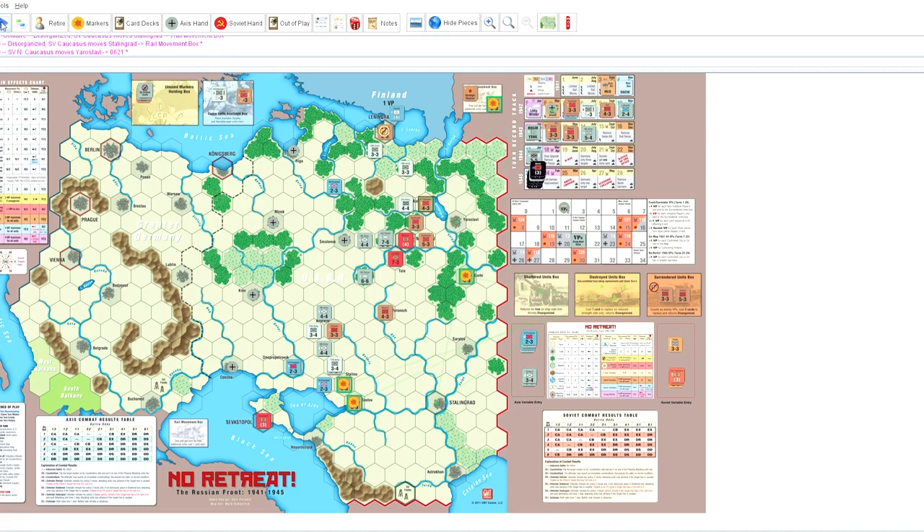That zone of control ring that goes around each of these units is kind of an extended shield — it makes it tougher and tougher for units to get around. What I'm hoping to do is basically make it impossible for them to get behind Moscow, because that would be a disaster. Then I'm going to fall back a bit here, just trying to form a line that's going to hold. I know the game's called No Retreat, but sometimes you have to set things up so you're not just going to be overwhelmed with counterblows.